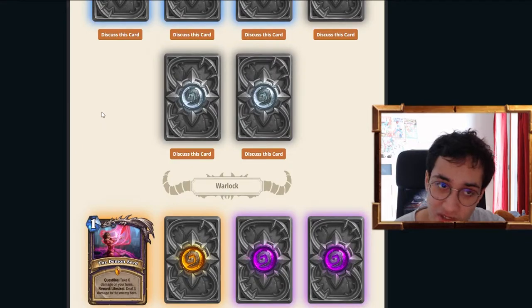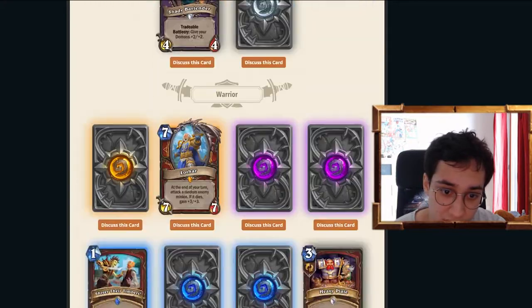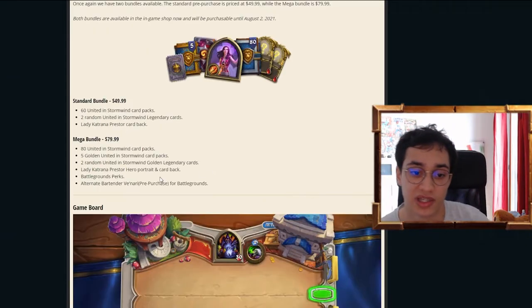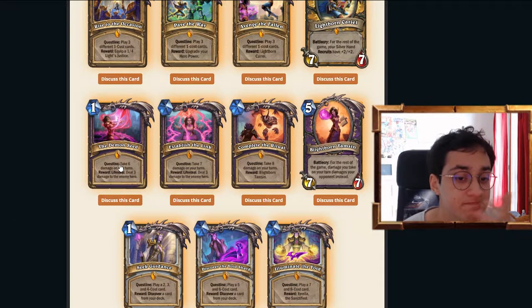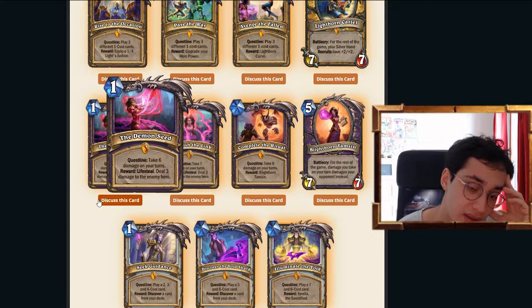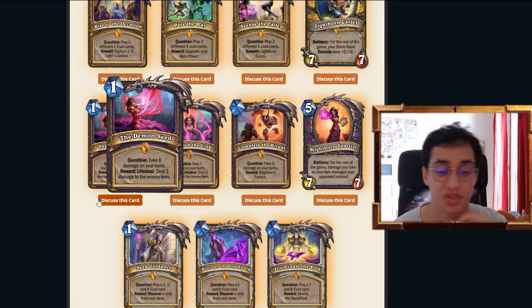Shaman has another one. Really exciting one — we'll get to that afterward. Let's talk about the Demon Seed for Warlock. So the quest line: take six damage on your turn, reward is lifesteal, deal three damage to the enemy hero. You take six damage to deal three, so basically deal three damage to yourself. It's okay.